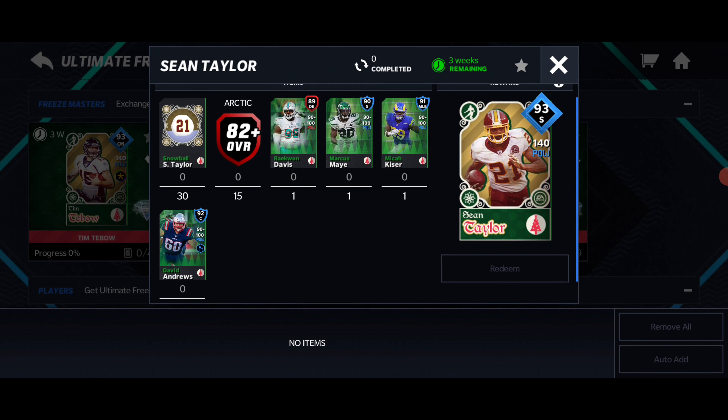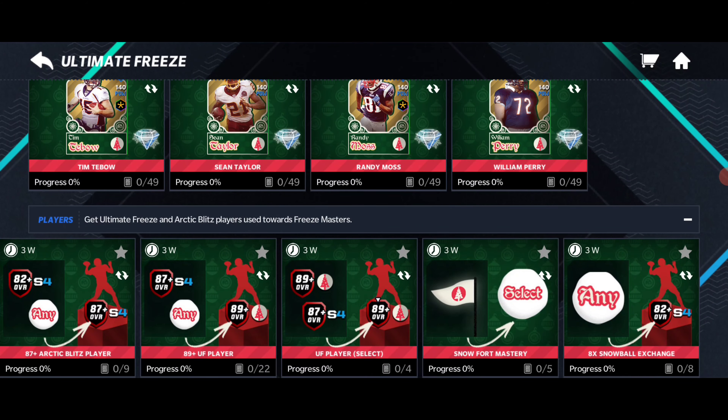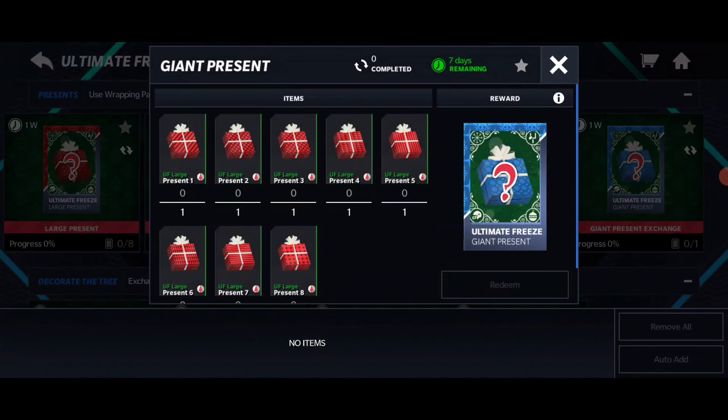You can select whatever snowball you want for the masters. The masters consist of snowballs and players, so it's gonna be pretty expensive to finish off these sets. But there's The Fridge, Randy Moss, Sean Taylor, and Tim Tebow — haven't seen Tim Tebow or The Fridge in a long, long time.